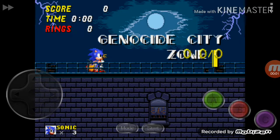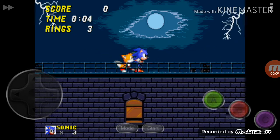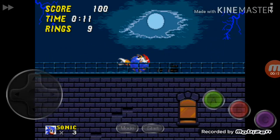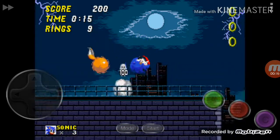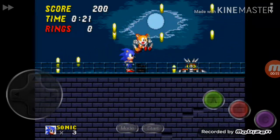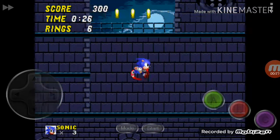Number three: Genocide City Zone. Here's the spooky side. The zone is named Genocide City Zone and shows a concept of a haunted city with thunderstorms and lightning storms everywhere. In the sky there's what looks like an eye, but actually the clouds are covering the moon. This is a zone of haunted buildings.